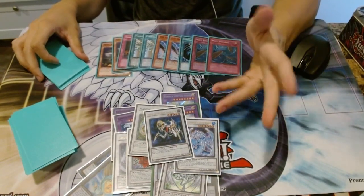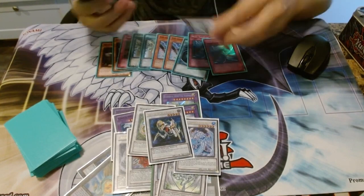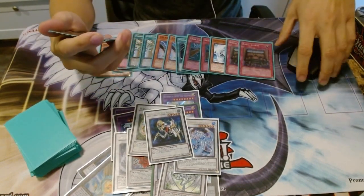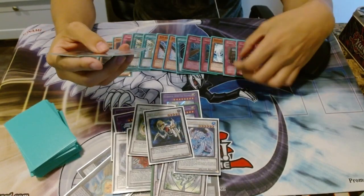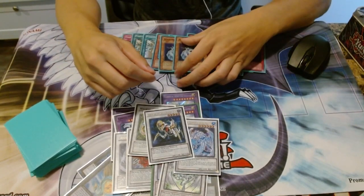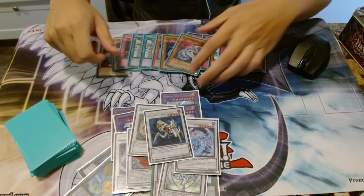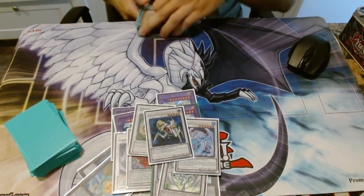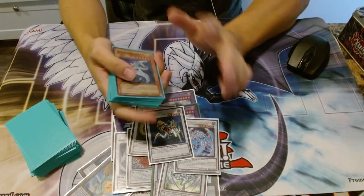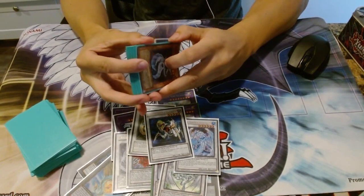I play the third MST and two Dust Tornado. I have a hard time against Gravekeepers because they're really good in Tengu Plant due to Royal Tribute, so I need ways to stop Necrovalley. I side a third copy of Solemn Warning because I love it in this format. I side two Decrees against any trap-heavy deck like Hero Beat — since I have better monsters than Hero Beat, Decree stops them out. And I have two Cyber Dragon because I don't have room for Chimeratech Fortress Dragon, but Cyber Dragon is a beater and a Light Monster to fill up for Chaos. That's my deck — I got second place with it, and I'll have gameplay videos in a separate video so you guys can see the power of Fairy Heroes. Hope you guys enjoyed the video. Peace.